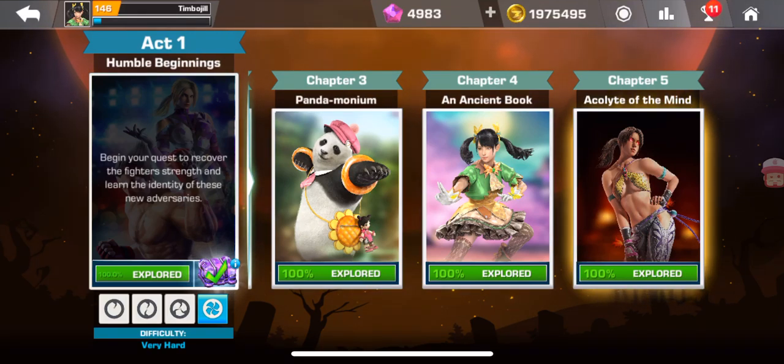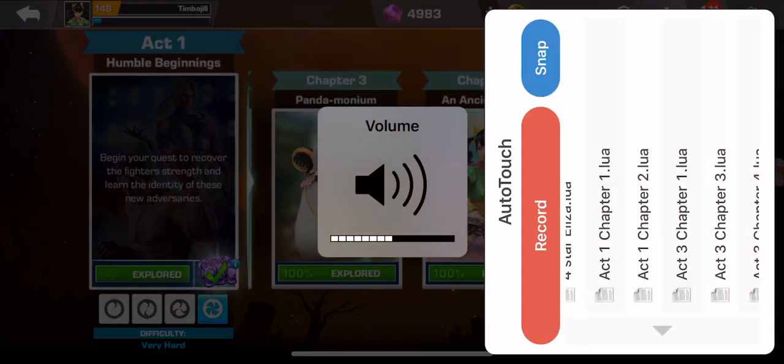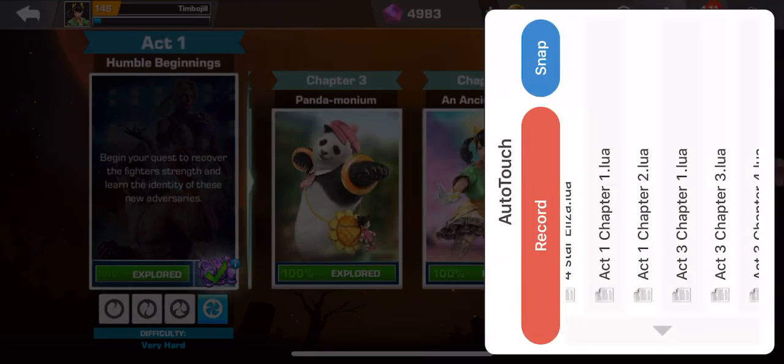I already have the auto-touch Cydia app installed. What you do is hold down the volume down button on iOS to bring up the menu. You have to rotate your device to bring it up.